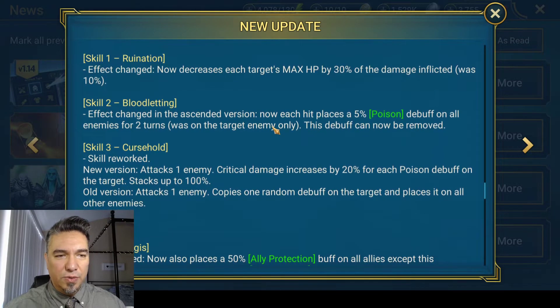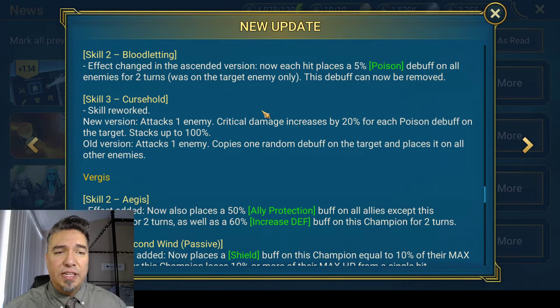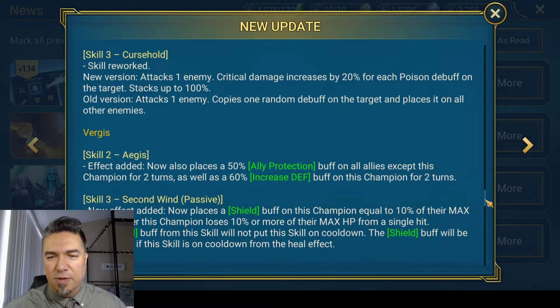Richthoff the Bold got a nice bump too. His Ruination decreases each target's max hit points by 30% of the damage inflicted, which was 10% — that is a very nice bump. His Bloodlighting skill: the ascended version now places a 5% poison debuff on all enemies for two turns instead of only the target enemy. It used to be that it couldn't be removed; now it can, but it hits everybody so who cares. Skill three, Curse Hold, is completely different — the new version attacks one enemy and critical damage increases by 20% for each poison debuff on the target, stacking up to 100%. Much more synergistic than before.